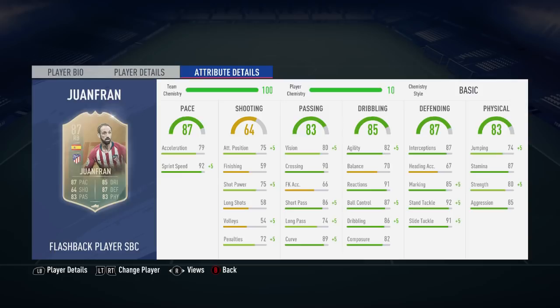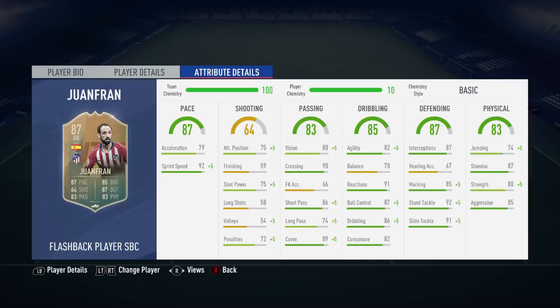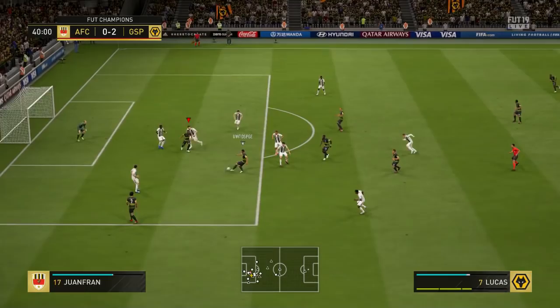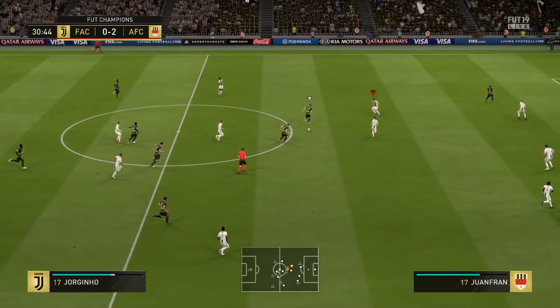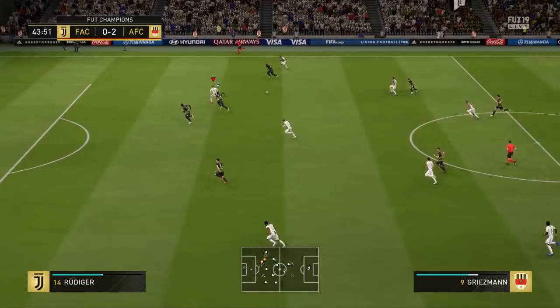There are going to be two more reviews coming out this weekend, uploaded on Sunday — David Alaba and Gianfranco Zola. But first, focusing on Juanfran: the card design is absolutely fantastic. I'm pretty sure this is an exact replica of his Team of the Season card from FIFA 14, the same year Atletico Madrid won their La Liga title. It's similar to the right back Icon Zanetti card, but considerably cheaper.